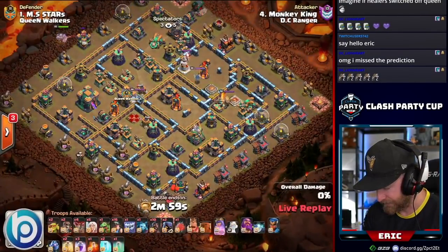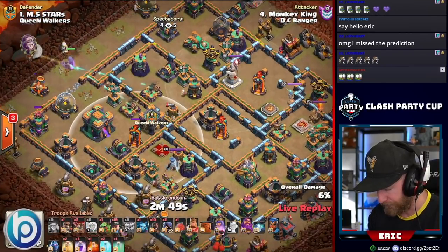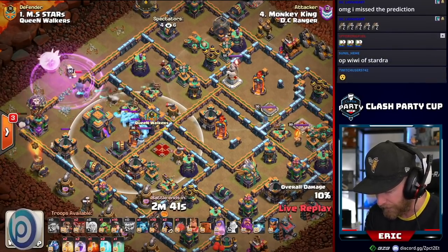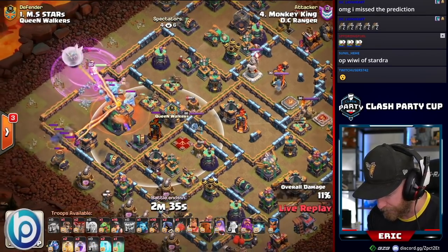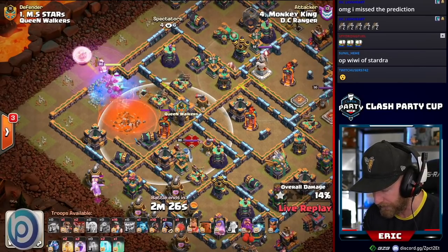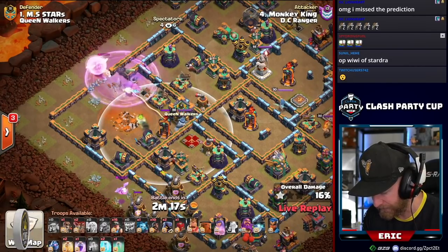Monkey King is live with a hog miner hybrid against Stars. He's getting ready to enter through the Town Hall compartment. Look at the CC range — a single inferno — he should be able to pull the CC before stepping into range. He doesn't want the Town Hall activated while he fights the CC. He poisons as a triple ice golem, yeti, and balloons come over on the left flank to form the funnel. The queen does take out the Town Hall before switching over to the CC — really good.